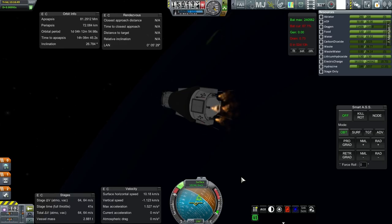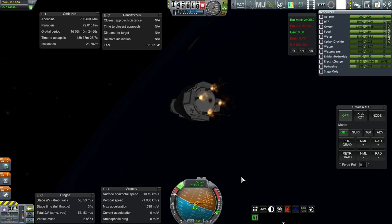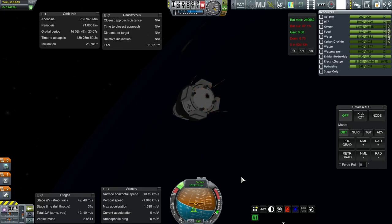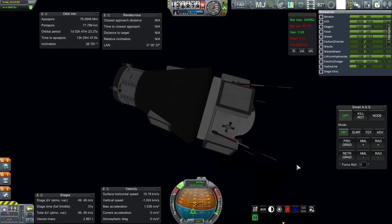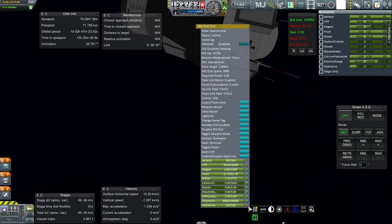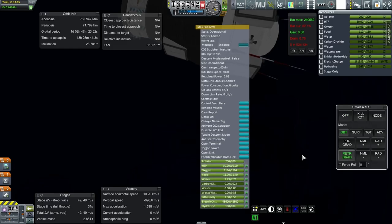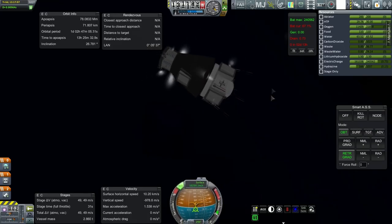We're at 150 kilometers. Let me get the periapsis down a bit first and then we'll dispense with the service module. Stabilize. We'll lose 50 meters per second — we were close to one day, we could have probably made it. I'm going to unlock the RCS fuel here and tell it to go retrograde on SmartASS, because that might work even if I lose connection.